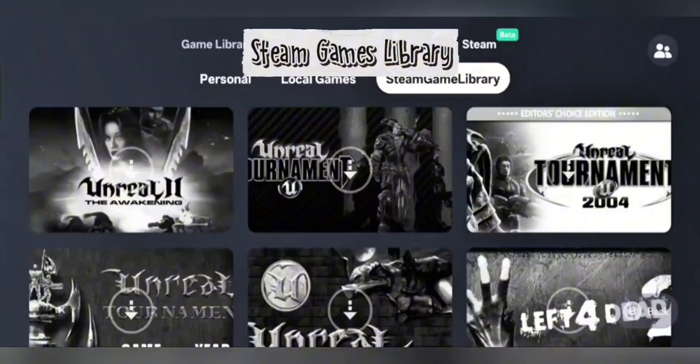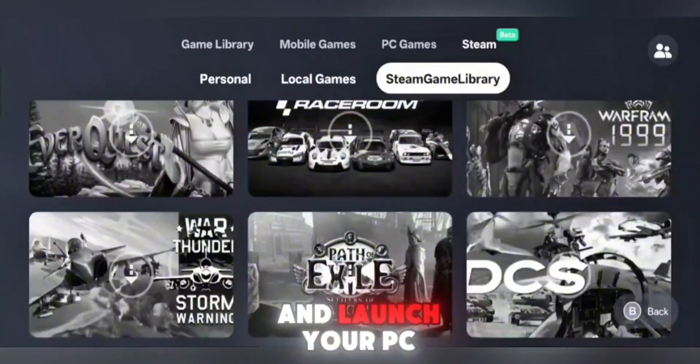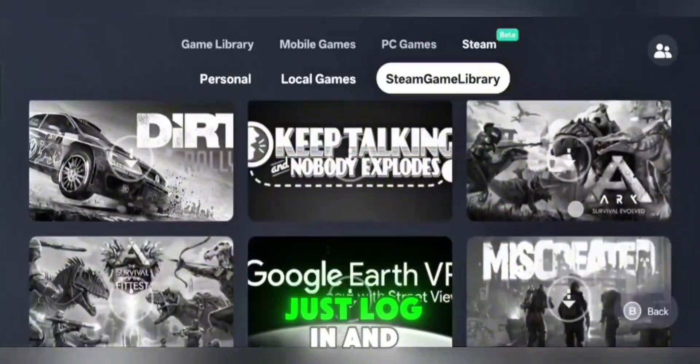Steam Games Library — launch games easily. A built-in Steam Games Library allows you to download and launch your PC games directly from the emulator. No more manual imports, just log in and start playing.